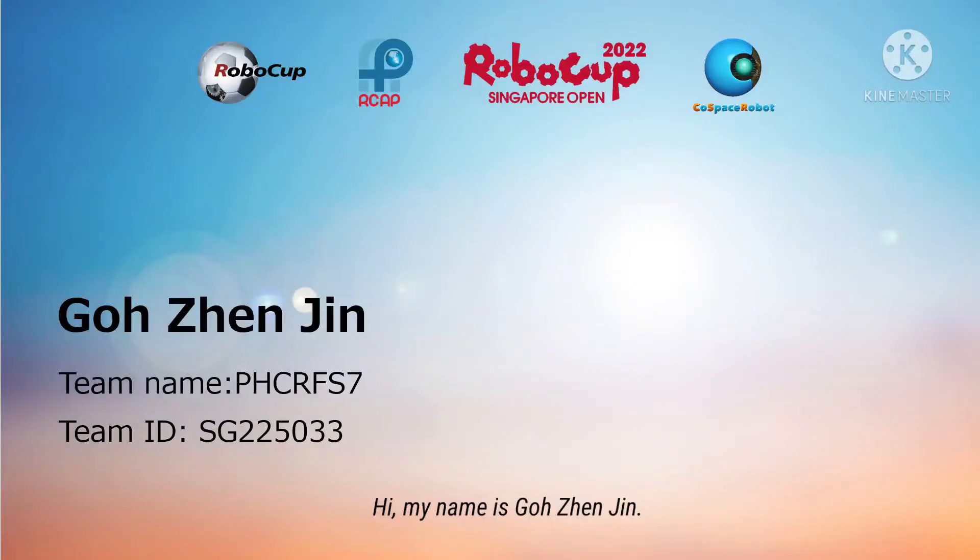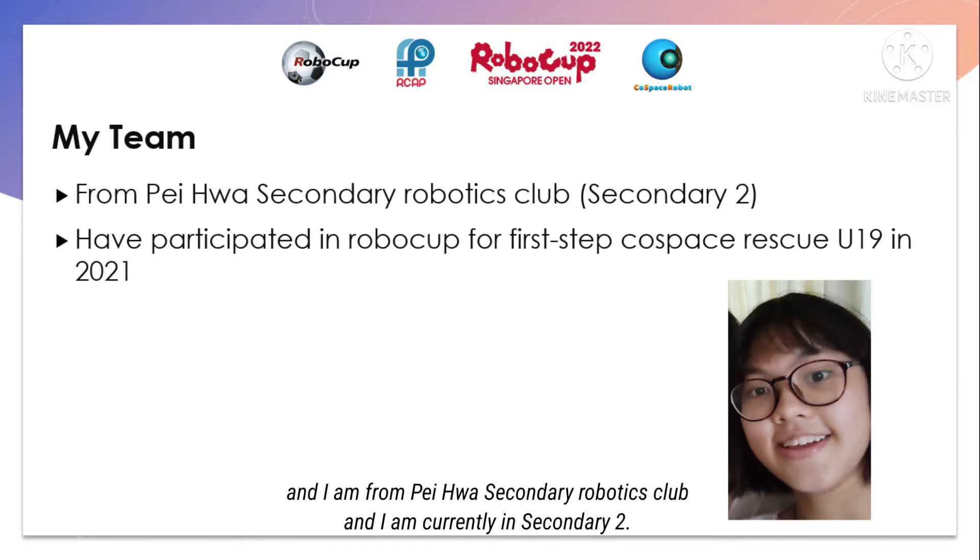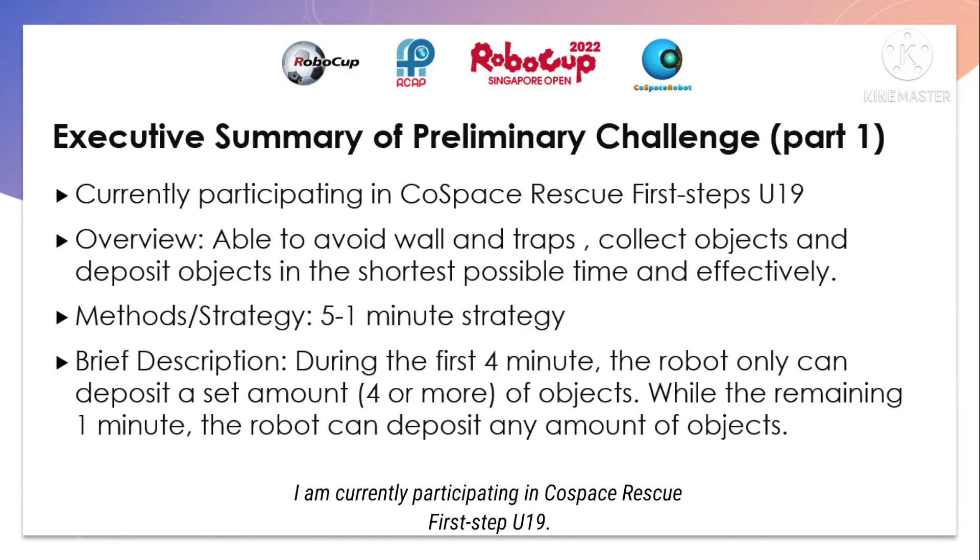Hi, my name is Gozhen Jing. My team name is PHCRFS7 and my team ID is SG225033. My team consists of myself and I'm from Paypal Secondary School Robotics Club, currently in secondary 2. I've participated in Global Cup First Steps Co-Space Rescue last year, and I'm currently participating in Co-Space Rescue First Steps U19.